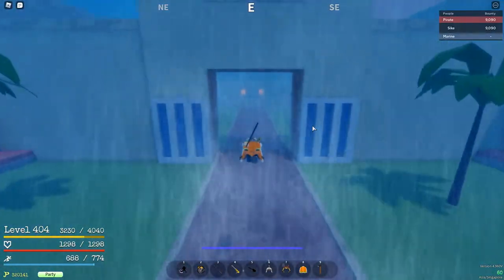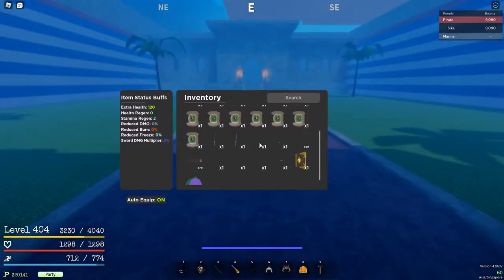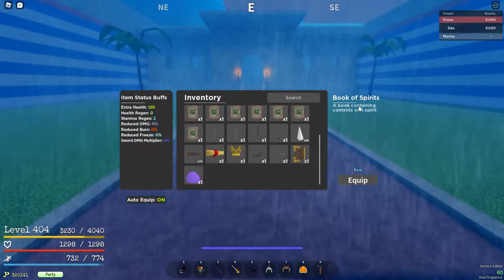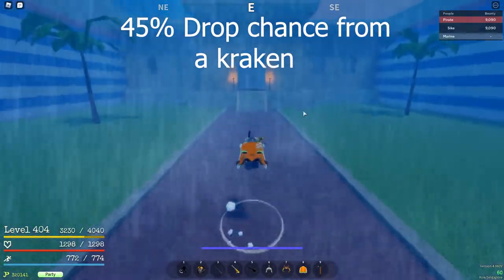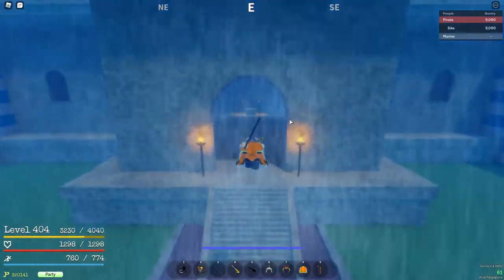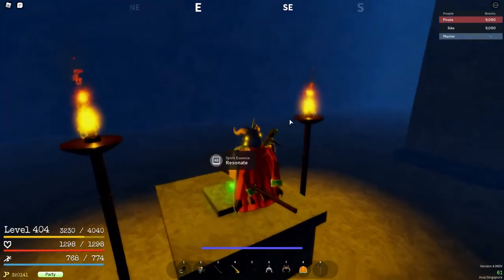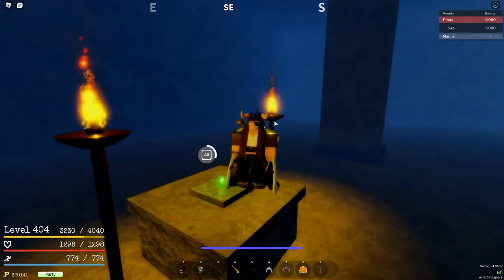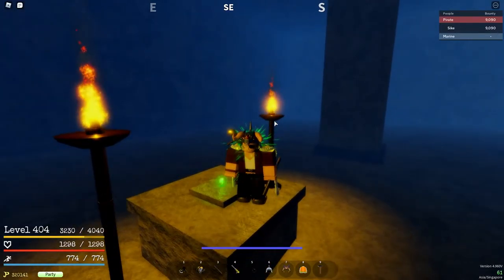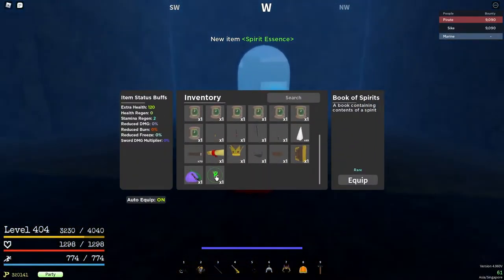Inside Shurima, if you have something in your inventory called the Book of Spirits — which I think has a 45% chance to drop from a Kraken — you come through and if you do have it, there will be this thing called Spirit Essence. You go resonate with it, grab it, and now you've got it in your inventory.